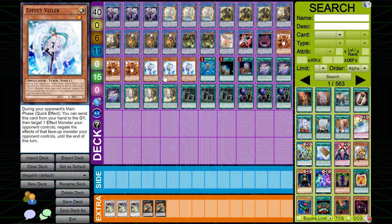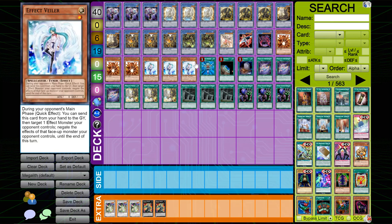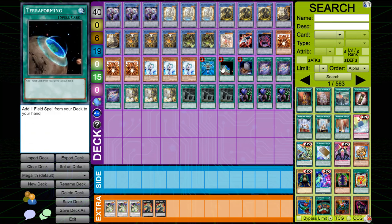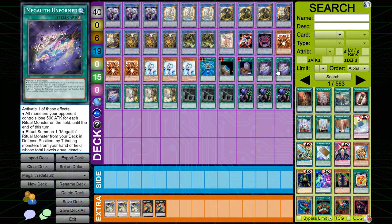I play three copies of Effect Veiler because it's Effect Veiler and it's the cheapest hand trap you can get. One copy of Monster Reborn to get back cards you've been ritual summoning. One copy of Terraforming to search out your field spell. One copy of Foolish Burial to set up your graveyard — Foolish Burial isn't the best card in the deck but it pairs well with Monster Reborn.